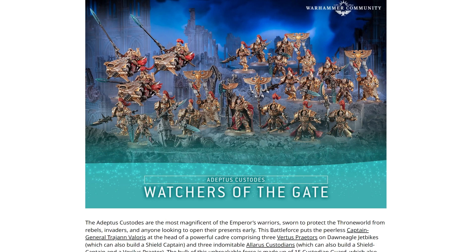For the Custodians, we've got the Watchers of the Gate, and that's quite a lot of models — there's a lot going on there. So we've got three of the Virtus Praetors, we've got Trajan Valoris, and we've got 15 Custodian Guard, along with three Terminators. Given that they are a fully elite unit army, that feels like at the very least pretty good value if you wanted a Custodian Guard based force.